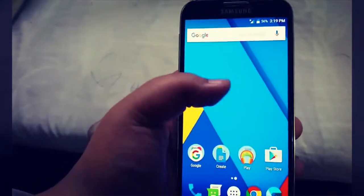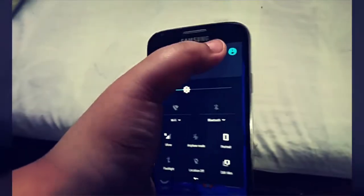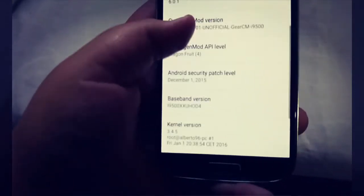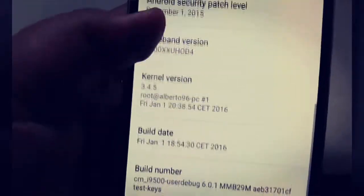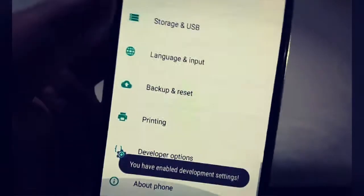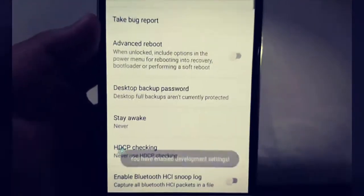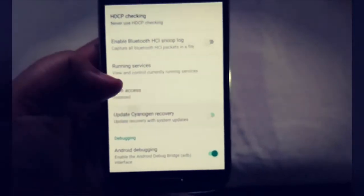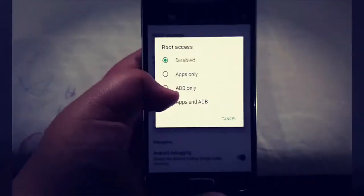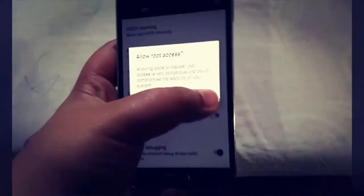Another feature: you need to enable Developer Options. Go into Settings, then About Device, and just tap the build number seven times. Once that's enabled, go to Developer Options and then enable USB debugging and ADB if you want root, which you obviously do want.